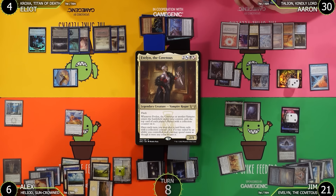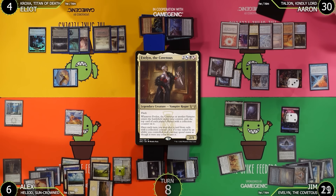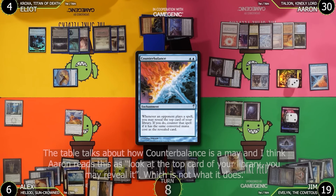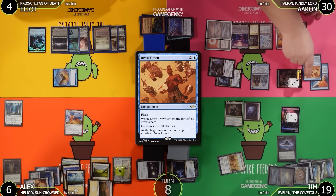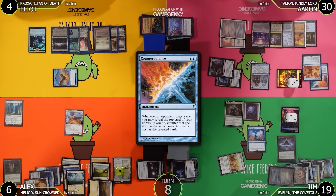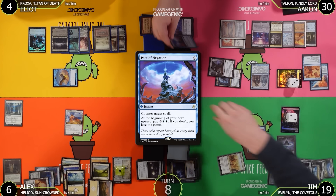Evelyn has Flash. Talion resolves first — Aaron goes to 19. Aaron draws cards. Counterbalance tries to counter Evelyn at mana value 5. Jim flashes in Dress Down using colorless and blue. Jim then casts Pact of Negation to counter Dress Down. Counterbalance can't counter Pact of Negation. Aaron's own Pact of Negation counters Evelyn. Jim's Pact counters Aaron's Dress Down. Both Pacts resolve — no Evelyn for Jim.